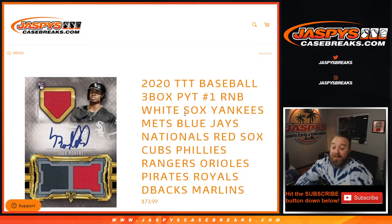The teams included are: White Sox, Yankees, Mets, Blue Jays, Nationals, Red Sox, Cubs, Phillies, Rangers, Orioles, Pirates, Royals, D-backs, and the Marlins.